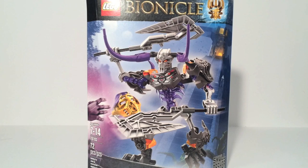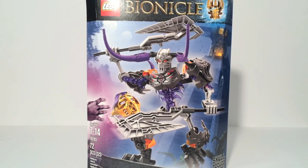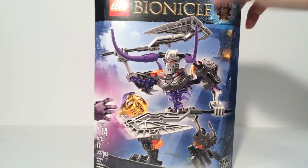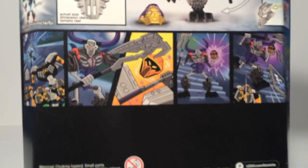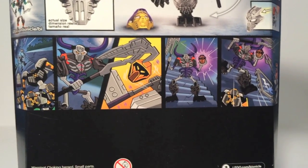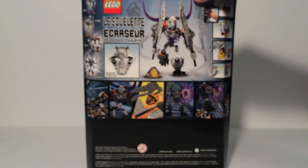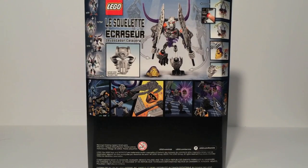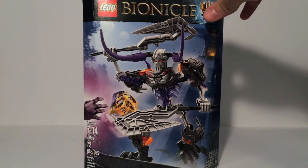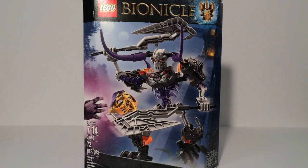Skullbasher here is pretty cool. He is 72 pieces, and is set number 70793. Overall, really nice looking box. You can see the forge up here, which is pretty cool. And on the back, you can see Skullbasher fighting the Toa. What's really neat about Skullbasher is that he has a pretty unique gimmick that does not feature gears, as well as two different ways of removing masks. So let's take a look at Skullbasher.